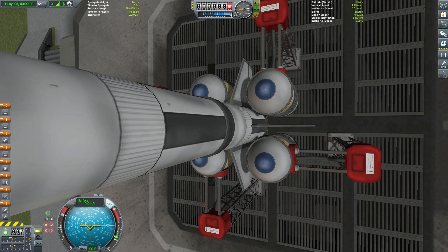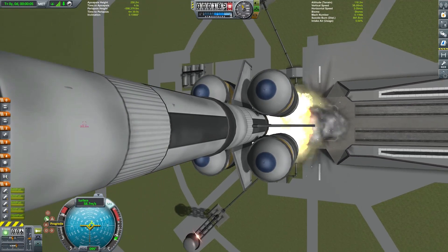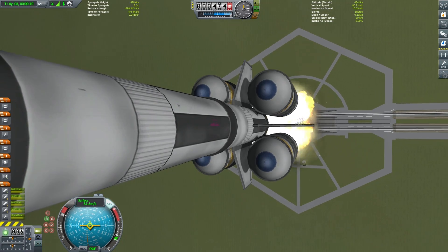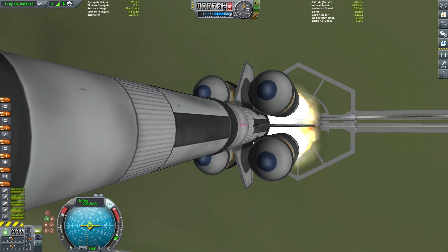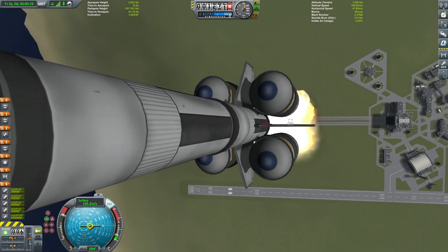Off we launch — releasing the launch clamps and off we go. This vessel has a start thrust-to-weight ratio of 2.0, so it's got plenty of power off the launch pad. We've actually limited down to around 30% on our solid rocket boosters just so that we can make them last a lot longer during the ascent.